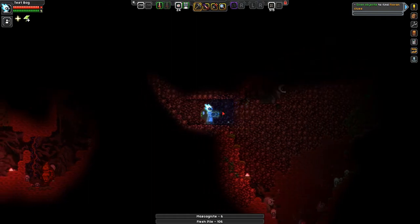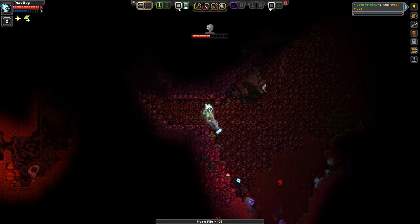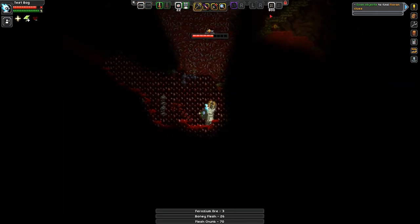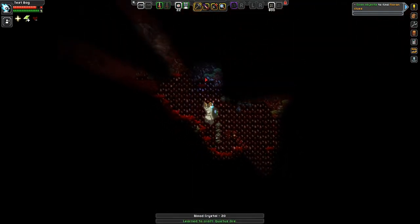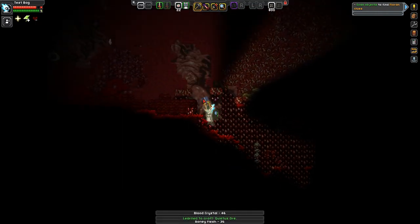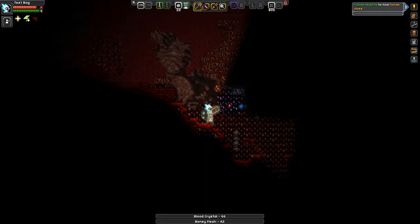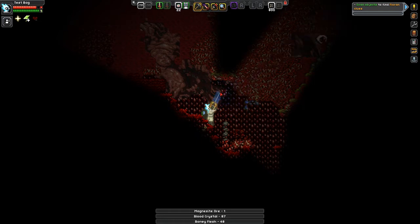Being surrounded by flesh — oh God, what are those? Whatever they are, they're going to die. These are tough. We definitely need to upgrade because this is just a dangerous planet. This stuff right here — Blood Crystal — we need tons of this. Now we can make Quietus ore. I think in the bio lab you put this in and it takes 50 Blood Crystals. I extract it and then I can get Blood Diamonds. So we're just going to pick up as much of this as we can.